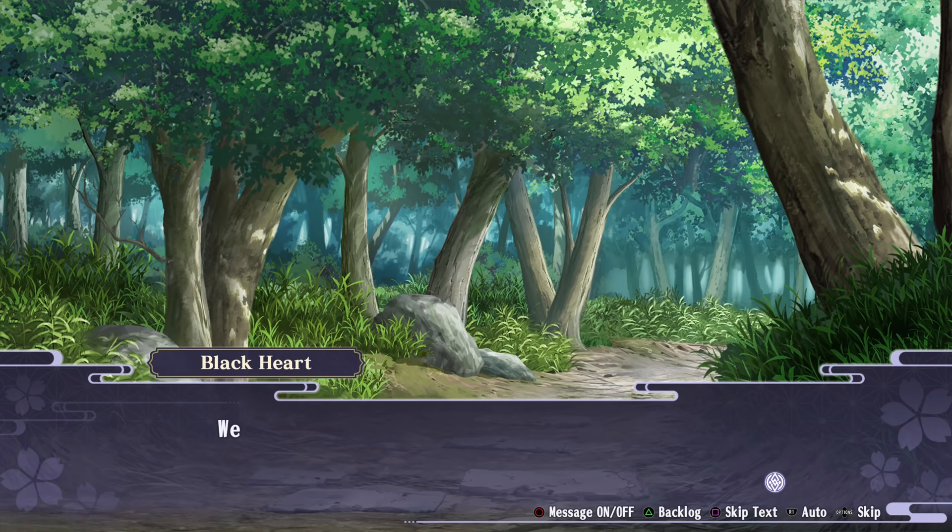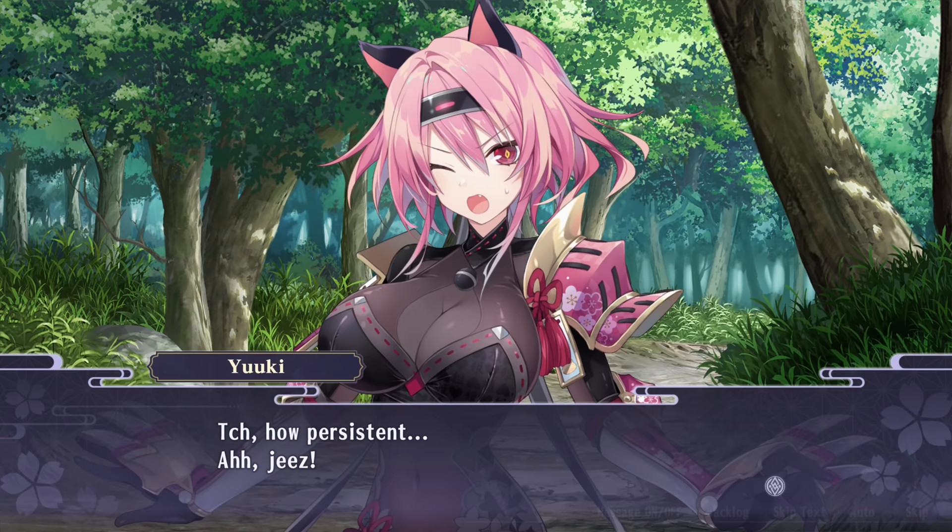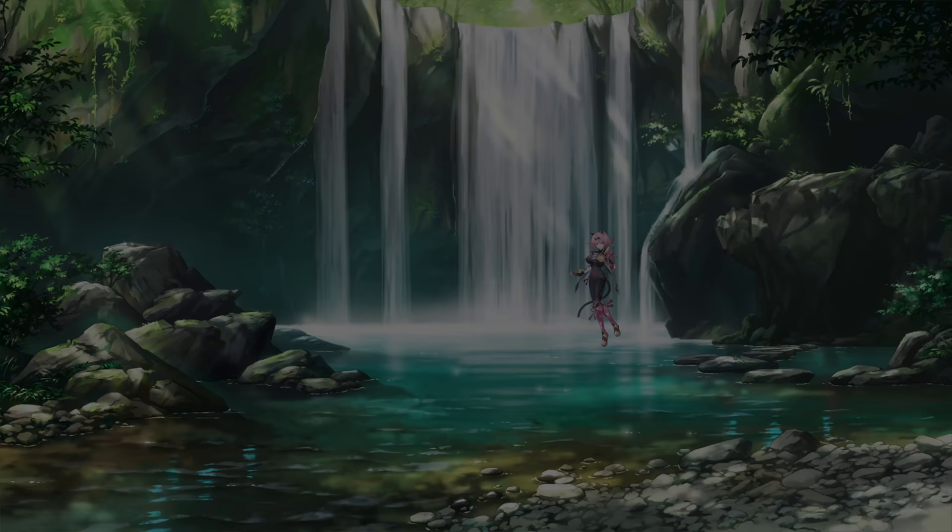Tamsoft has done this with 3D models in Senran Kagura forever, but for some reason here in 2D it looks super bad — they all just go nom nom nom nom. Moving on to another highlight of the cutscenes where Yuki falls into some water — maybe they're limited with what they can do, but if they can't animate that in a more interesting way, please at least put in an illustration instead, like a visual novel. That just looks really awful.